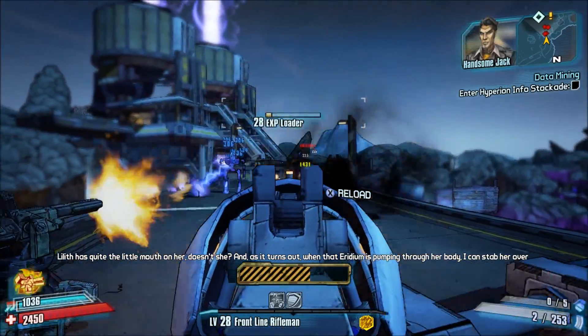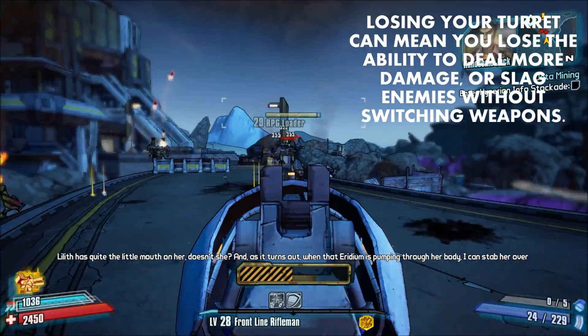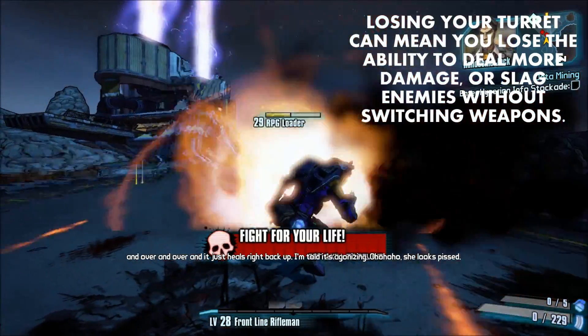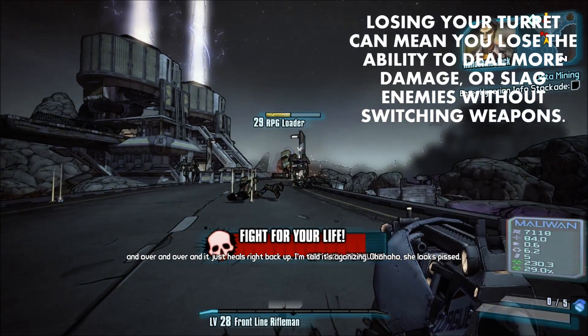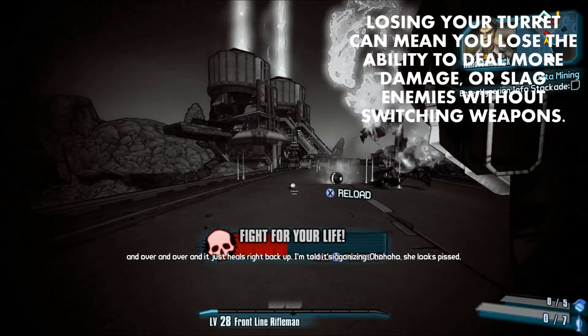If you manage to lose your turret, depending on how you've specced your Commando, you're going to be dealing inferior amounts of damage. Without Battlefront active, you're potentially missing out on a lot of damage, and if you have Double Up, you lose the ability to slag enemies without having to switch weapons.